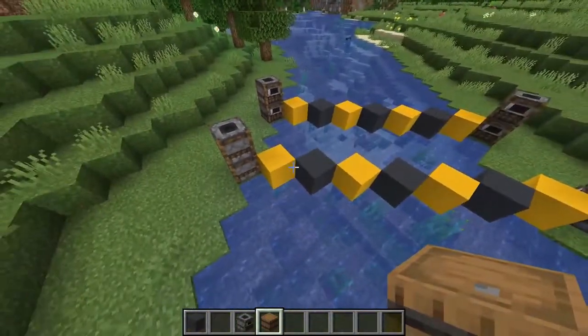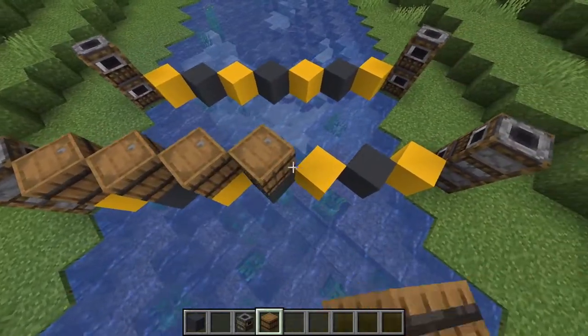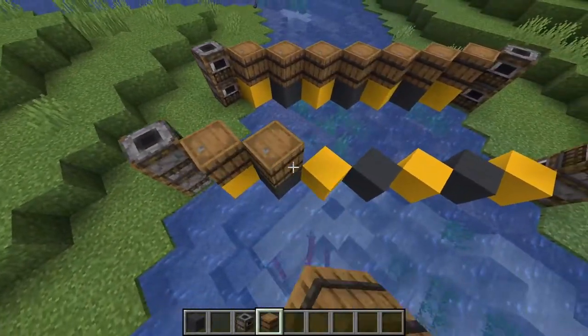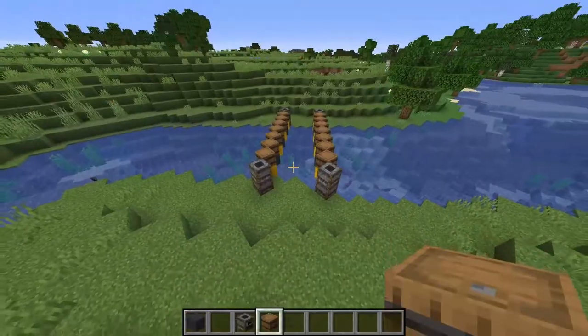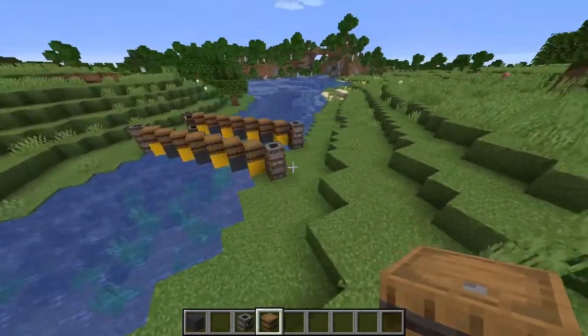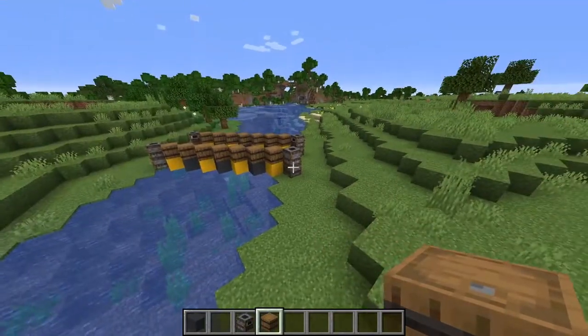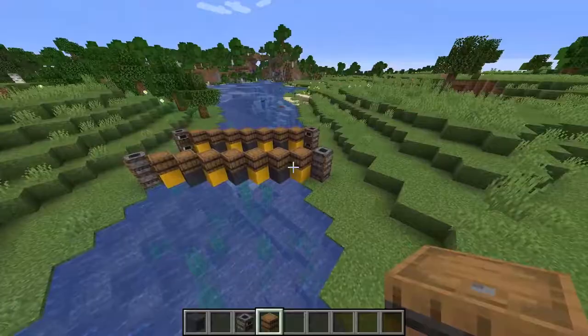On top of your temporary blocks, I'm going to place some barrels. Each one of those is going to face upwards, and again we do that same design on both sides. That is going to be the start of our bridge. I would suggest leaving in the temporary blocks for now as it's going to help with placing the rest of the blocks.